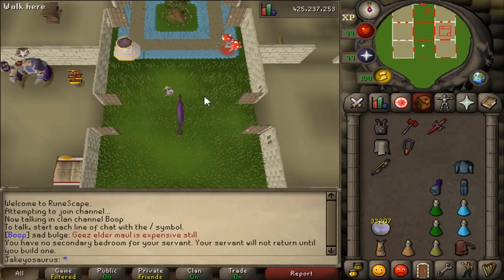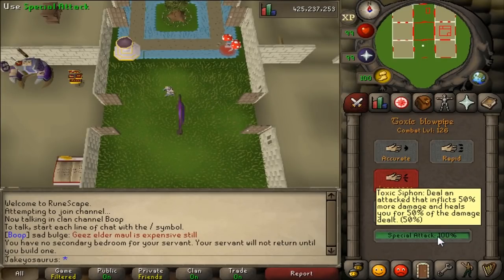Another thing I'm going to show you is right here — special attack tooltips. Now when you hover over the special attack, it tells you exactly what the special attack does along with its name. So for example, Toxic Siphon: dealing an attack that inflicts 50% more damage and heals you for 50% of the damage dealt. The percentage at the end shows how much special attack energy it costs.